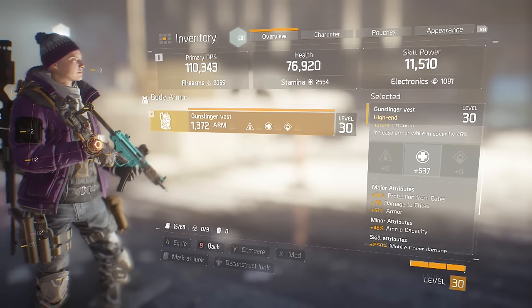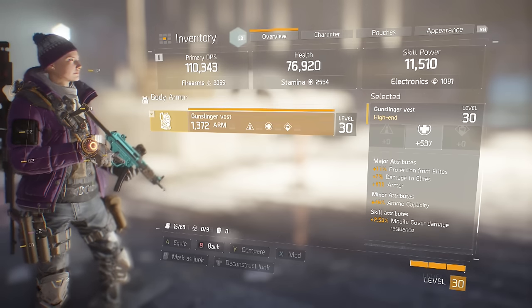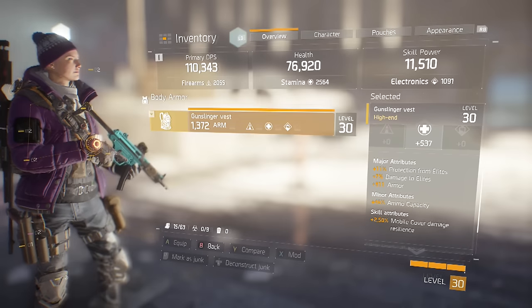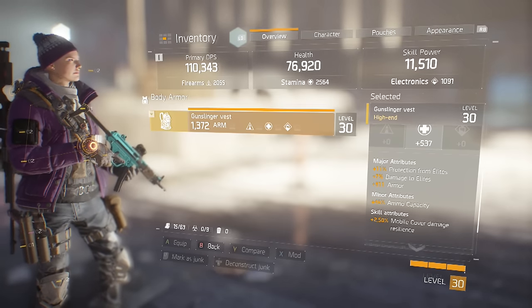I'll explain why in a minute. The minor attribute you're going to be looking for is ammo capacity — that's absolutely phenomenal, especially when dealing with a lot of PvE. That ammo is going to make a difference.